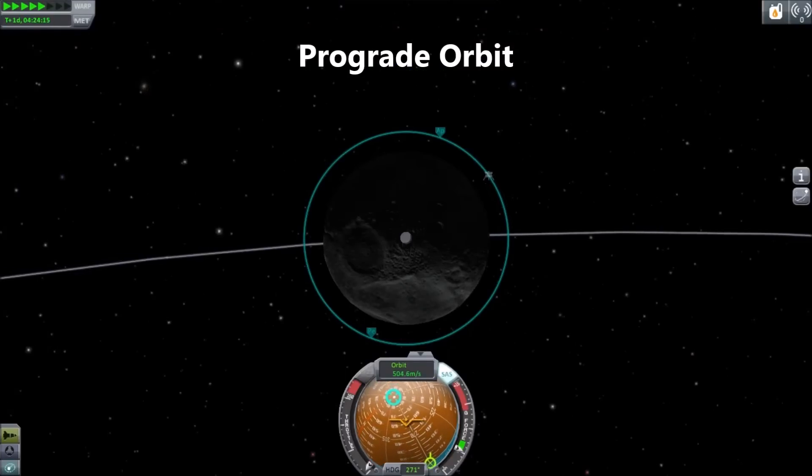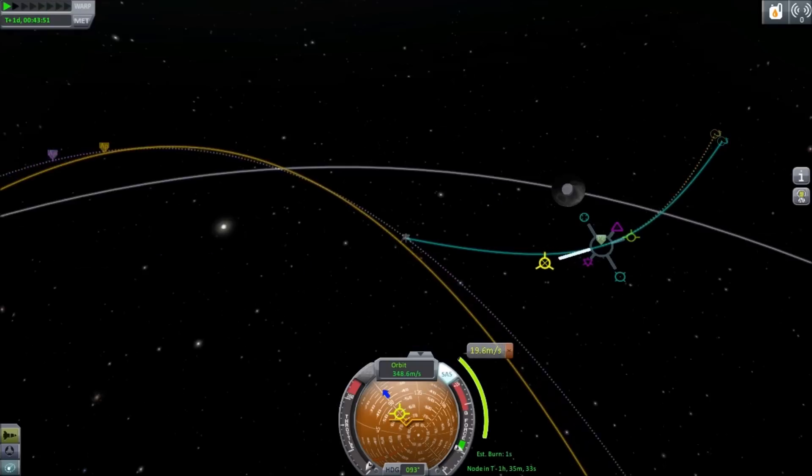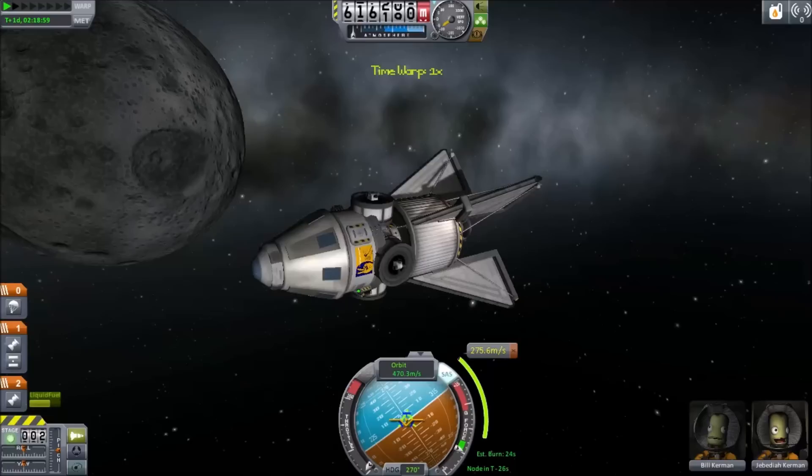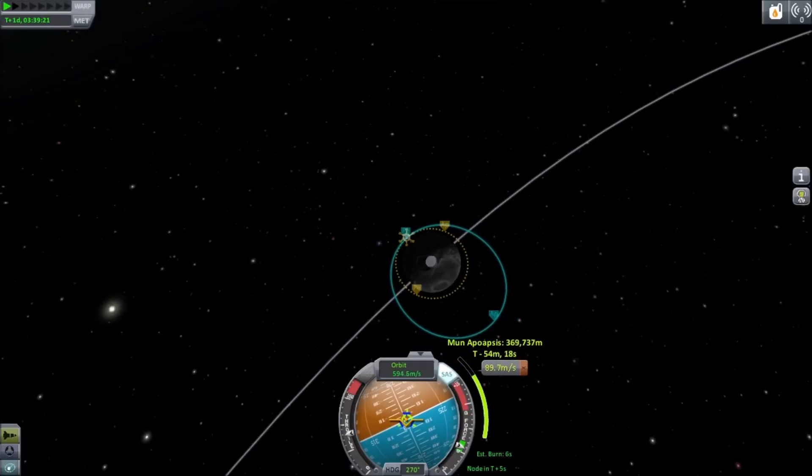With Mun it doesn't matter because it's tidally locked, but it's a good habit. When you pass by the moon, prepare to slow down. Since there's no air on a moon, you can park in a very low orbit. I tend to favor 60 kilometers, though you can orbit under 20 kilometers.